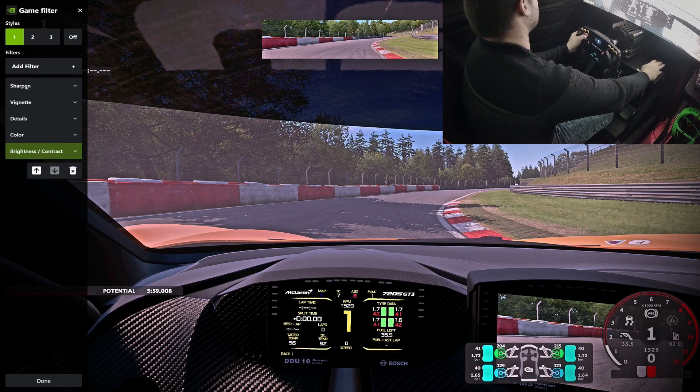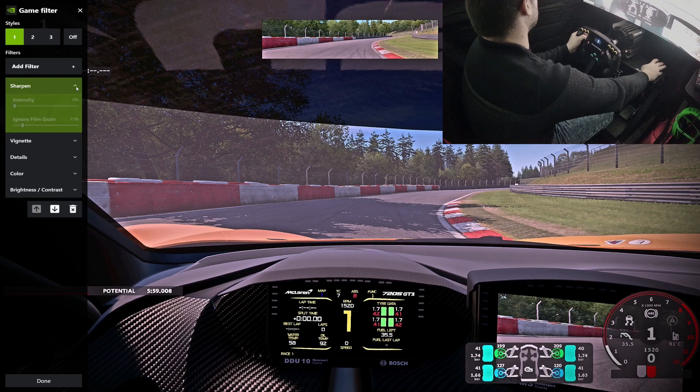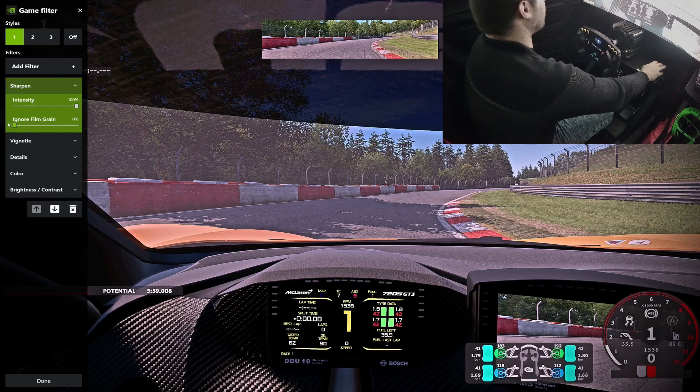Basically what I did, I added some filters, which are these to the left: Sharpen, Vignette, Details, Color, and Brightness/Contrast. So for Sharpen, I don't have the intensity too strong. If you put it too strong it looks really good, but at the same time it creates a film grain - and the blur filter helps blur it out, but it kind of cancels the sharpness. It's almost not worth using. I just have a little bit because I hate film grain - this amount is more than enough.